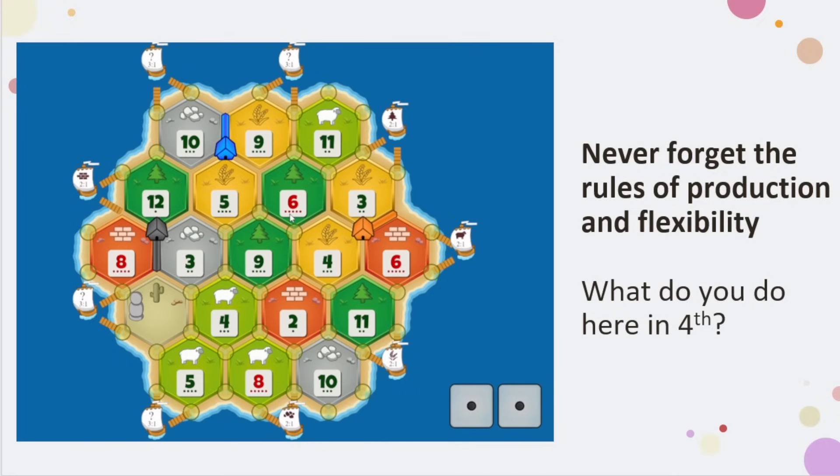We have a board here. It's kind of playing off the first video — never forget the rules of production and flexibility, that's always going to be the key. How we interpret flexibility depends on the level you're in. So what do you do here in fourth pick? If you want to pause the video, I'd recommend it. Going back to the first video, remember we talked about marking those high production spots. I immediately see the 6-9-11, 6-9-4, 5-3-9, 5-4-8, and maybe the 8-2-10 as a second spot to pick up the ore.